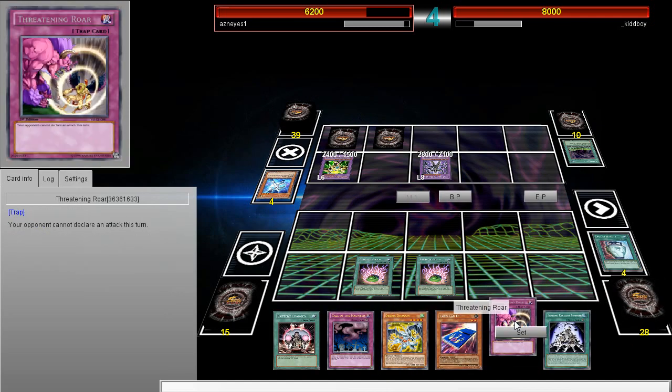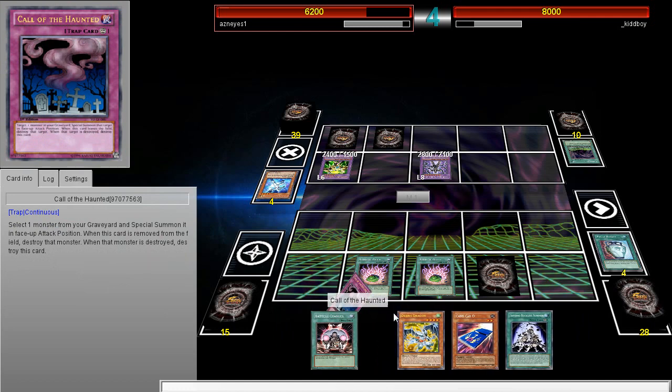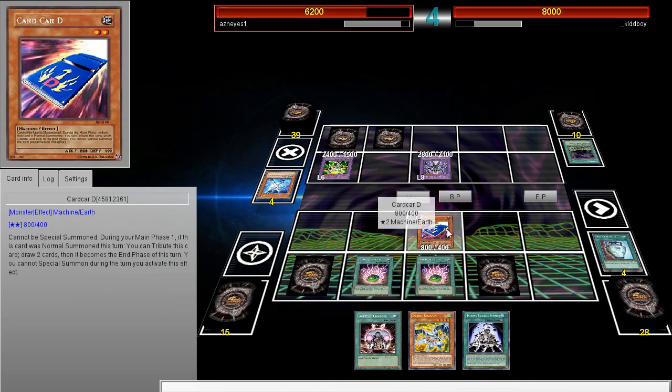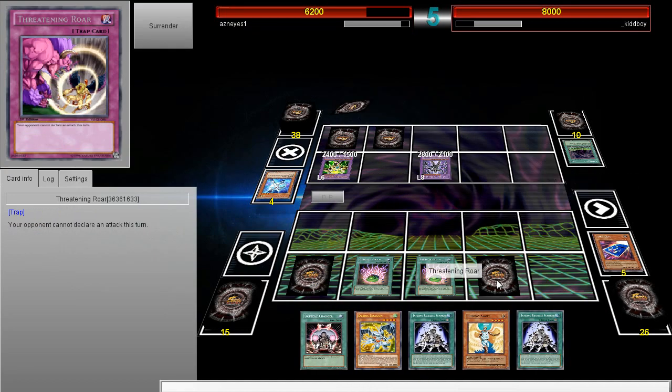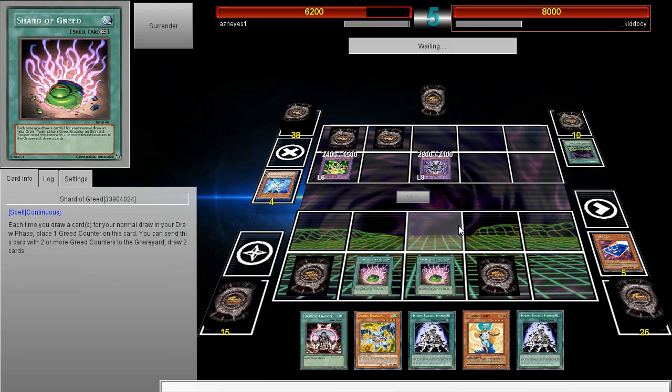I'll set the T-Roar and I don't want to get hit by Mystical Space Typhoon, so I'm gonna set this. I already have this, so I don't really need the other card to get off my Infernal Reckless Summon in time - because you basically have three Reborns anyway in the deck. That's not bad at all. I still need Short Circuit to pull it off next turn, but I should be able to have it.